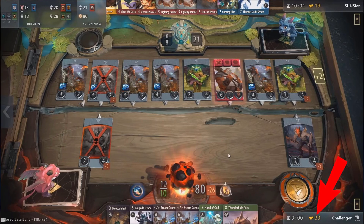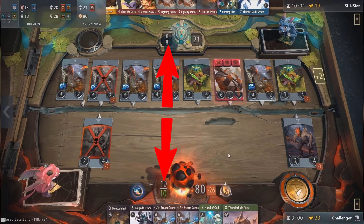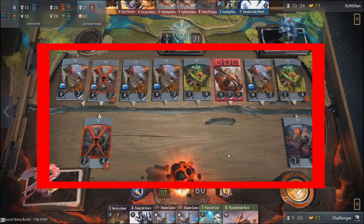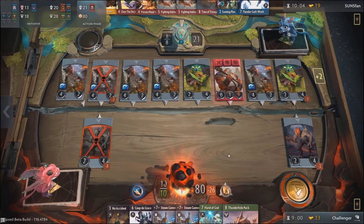Moving over, we see your current gold and your initiative coin, and then we get to the board itself. Front and centre are the towers. To the left of those is the current mana of that tower, and to the right, the current health of the tower. Then we have the playing area itself, housing all of the units. If too many units are played, a notification will display on the board to suggest there are more units hidden to the side, which you can scroll across to see.